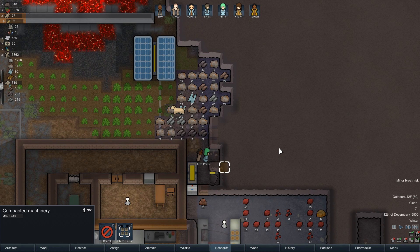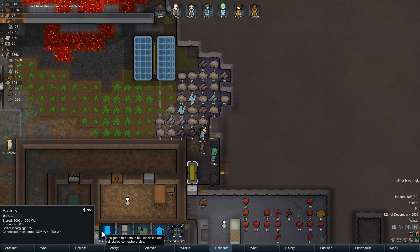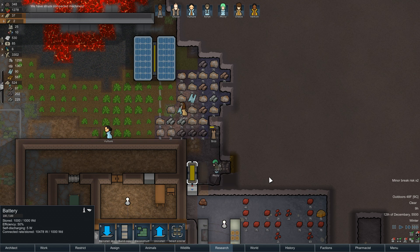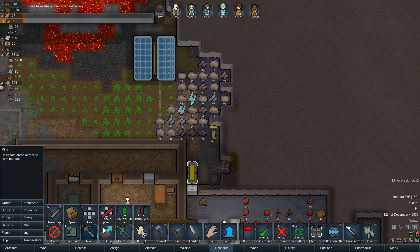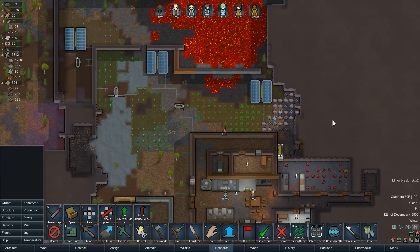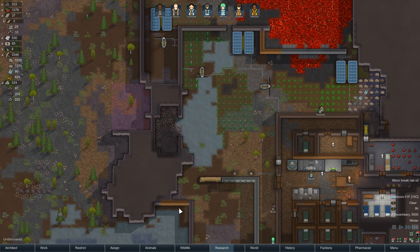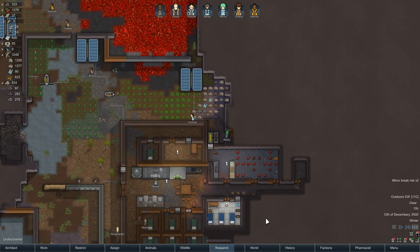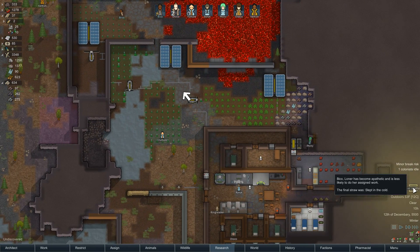Oh, there's more components in here — well that's super convenient, let's get those. I'm mining this just to give me some space to put more batteries. Let's put one here. There's a lot of components in here — excellent, we definitely need those. I'm going to remove this area.